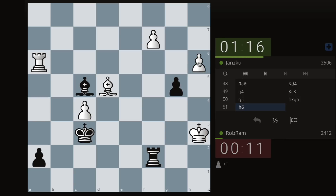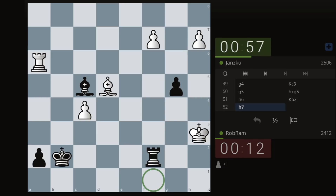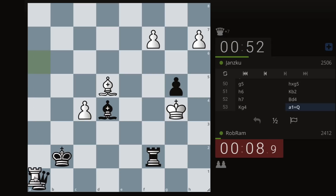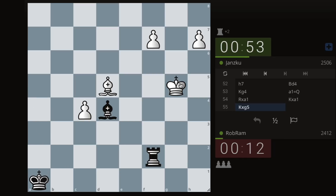Another passed pawn — that's all we need. This is what happens when you're in time pressure with a 2500 player: they're going to either make you run out of time or create complications out of thin air. That's why I wanted to be careful. Still a good game. This is actually a very interesting game.